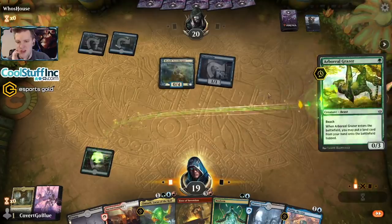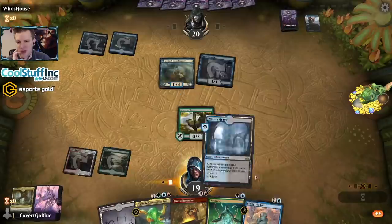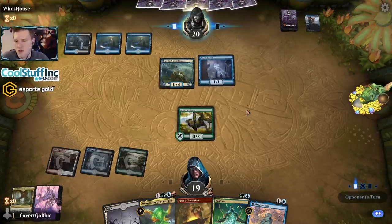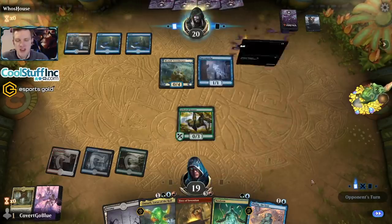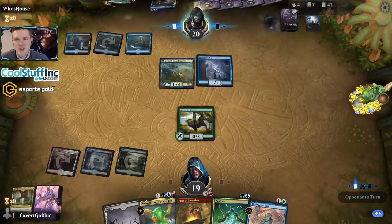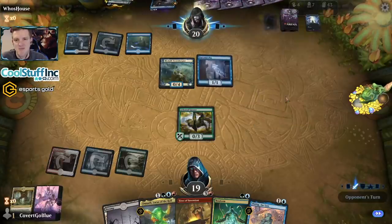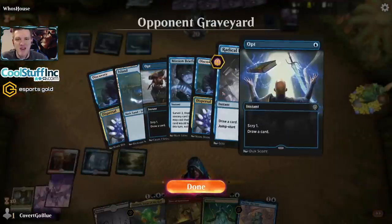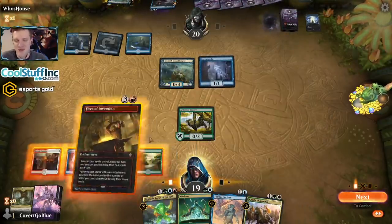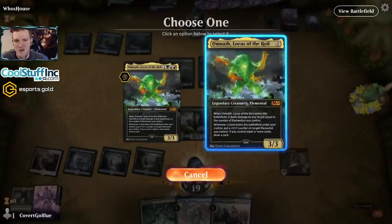Alright, let's get our lands onto the battlefield. Next turn we have Fires plus Omnath, which is pretty cool. We also have Fires plus Neoform into the Incubation Druid to have a ton of mana, but I don't really have an outlet for it. The opponent's doing their thing. This deck is sweet — I played it for the mono-blue color challenge if anybody wants to go back and witness my shenanigans. Fires resolves, here's Omnath.